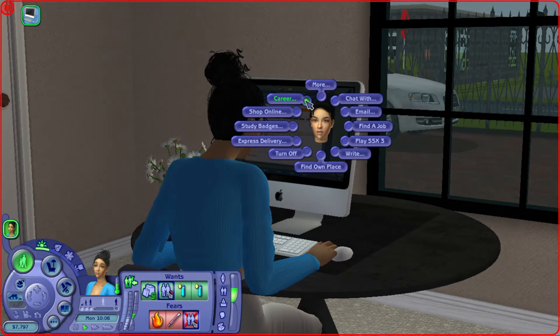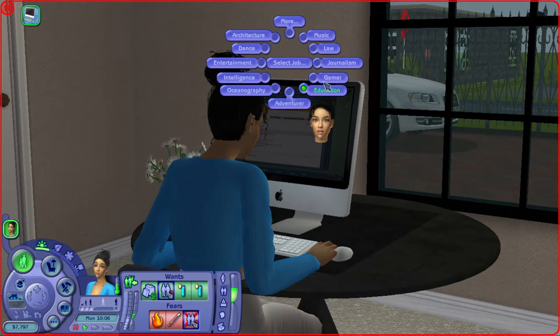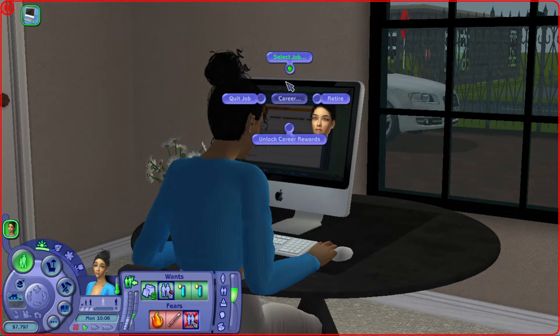Also careers — in Sims 2, it's frustrating when you want your sim to have a certain job and the job isn't on the newspaper posting or the computer listing. You can bypass all of that by just hitting 'Career,' selecting a job, and then selecting which career you'd like your sim to be in. That's it — you don't have to wait for a certain day. You can quit your job, retire, or unlock career rewards.